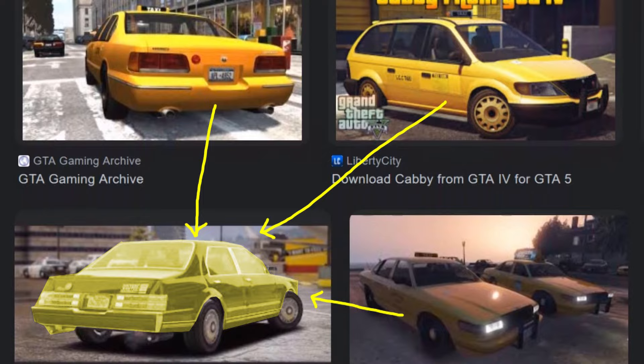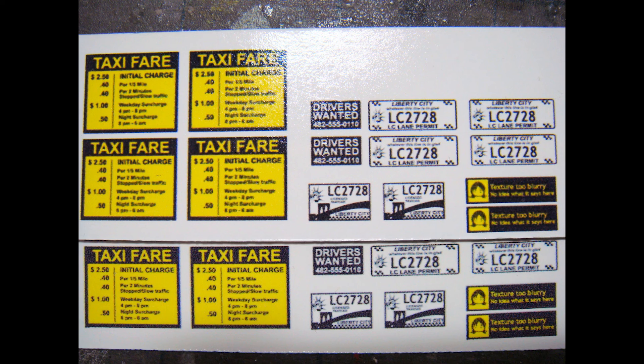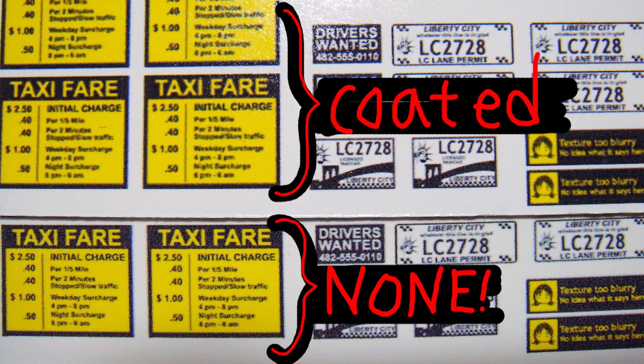This is pretty much the idea. The taxi sign was made out of a piece of translucent packaging. The decals were printed with an inkjet printer. The top coat sort of sat into the ink, hence the blurriness.